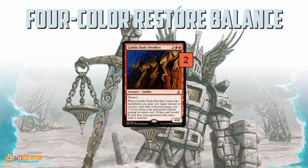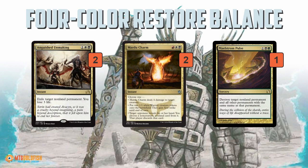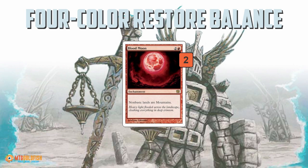You get Goblin Dark-Dwellers, which is really sweet because it can essentially flashback any of the Restore Balance pieces. Unlike a lot of Restore Balance decks that are all-in on the plan, you get to play some real cards: Anguished Unmaking kills any non-land permanent, Maelstrom Pulse does the same, and Mardu Charm can make creatures if you need it to, kill something, or act as a Duress — and remember, you can't play anything that costs less than 3 mana because of Cascade, so this is a way to get a Duress effect that doesn't interfere with it. The deck also gets to play Blood Moon, which is kind of like a backup Restore Balance — it doesn't destroy lands but can lock people out of the game.